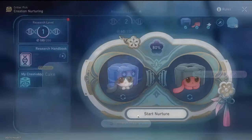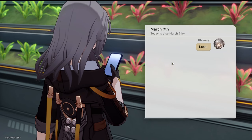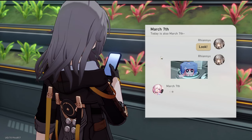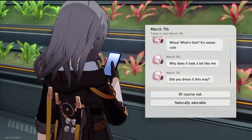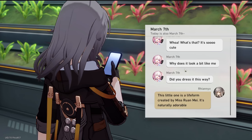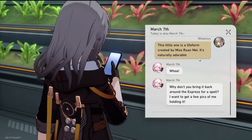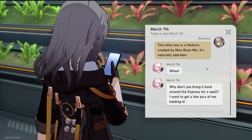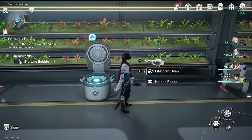Now I take a photo of it and send it to March 7th. Its appearance reminds you of an acquaintance. Send the picture to March 7th. March says: 'Oh it's so cute! Why does it look a bit like me? Did you dress it this way?' The robot replies: 'This little one is a life form created by Miss Ruan Mei — it's naturally adorable.' March says: 'Why don't you bring it back around the Express for a spell? I want to get a few pics of me holding it.'